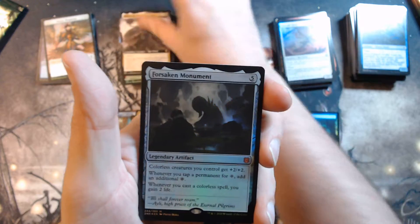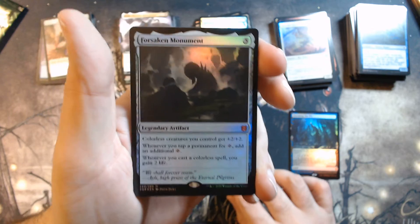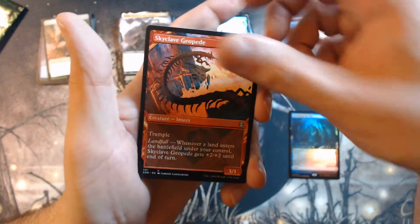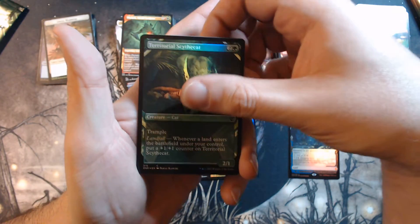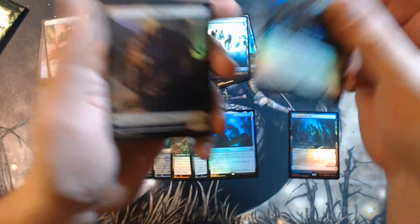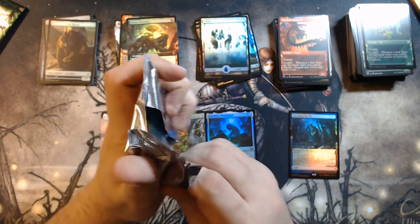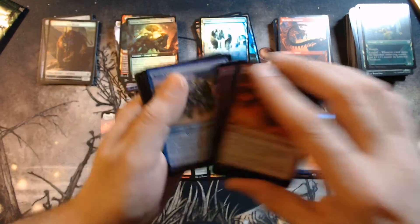Nice Forsaken Monument Foil! Nice, nice, nice. And that's a little disappointing, but okay. Creep it, creep it, creep it — it's not an Expedition. It's a Swarm Shambla. And Cat Beast, Goblin Constructs. Two more packs — maybe two Expeditions in a row, perhaps? I really hope my only Expedition is not a Creeping Tar Pit. That would be a mite bit disappointing.